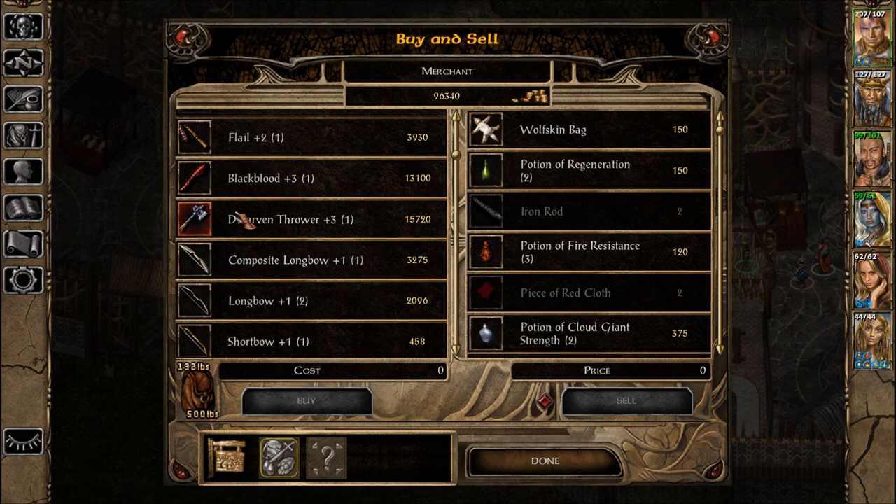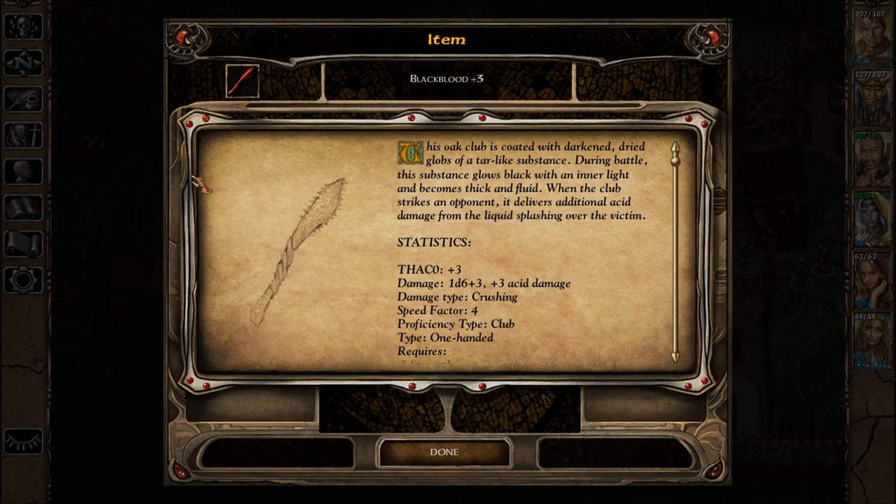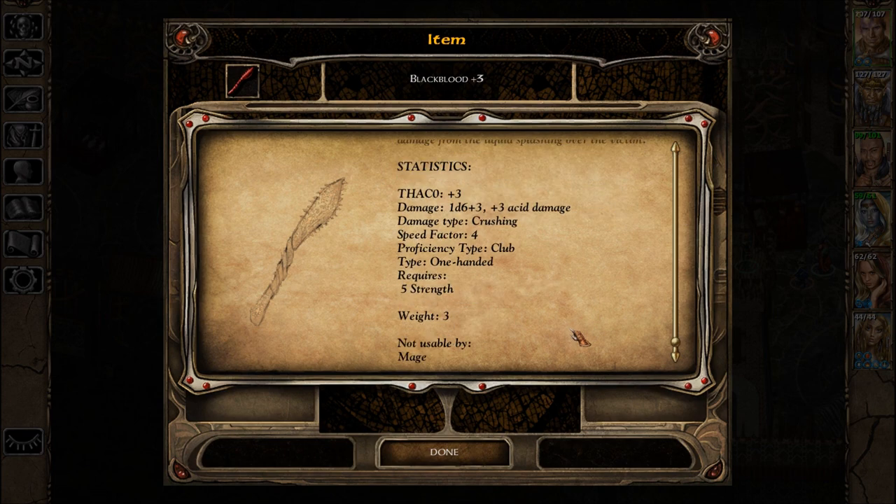What is this? Black Blood plus three. This oak club is coated with darkened, dried gobs of a tar-like substance. During battle, the substance grows black with an inner light and becomes thick and fluid. When the club strikes an opponent, it delivers additional acid damage from the liquid splashing over the victim. Wow, really? So this thing is basically hardened acid which then becomes liquid as it hits things. 1d6 plus three and plus three acid damage. It's pretty sweet.